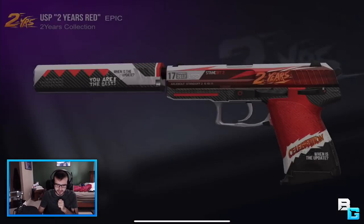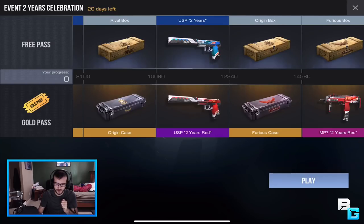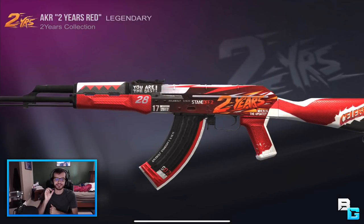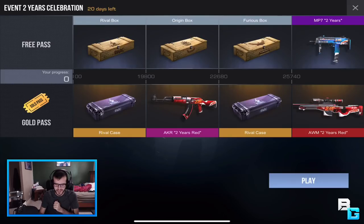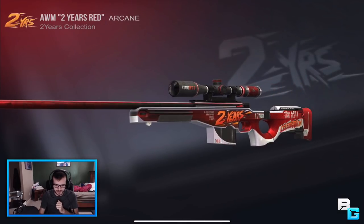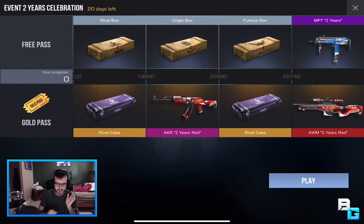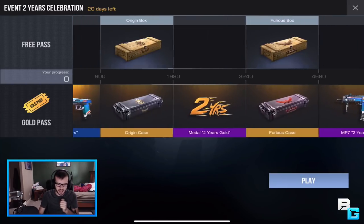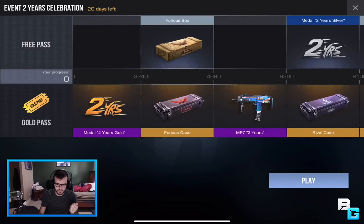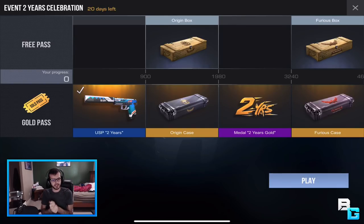You get some more cases, the USP red two-years version which is really cool, the red MP7, another case, the AKR which looks so freaking cool — I love that skin — and last but not least, the AWM red two-year skin which looks awesome. You get all this just by racking up points. With the free pass you still get two of the skins as well as some cases, which is pretty nice. Anyway guys, that's the update — I'm gonna jump into the game and I'll see you in there.